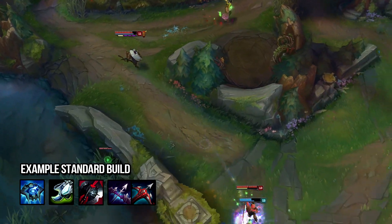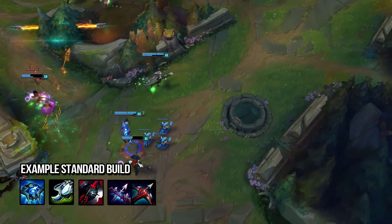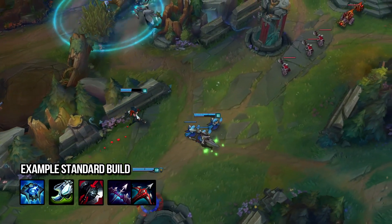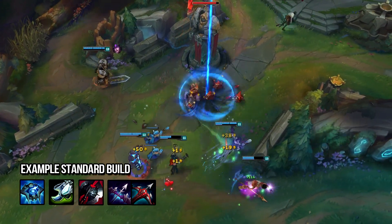Black Cleaver first — please get Black Cleaver first. Gorilla went Last Whisper first and it hurts. There's no point in doing that. Percentage armor pen is better as the game gets later, not early. Black Cleaver increases your entire team's damage as well with the stacks, so it's actually much, much better. Not only are you going to be doing good damage, but your entire team will be doing more damage as well, and it provides more utility.